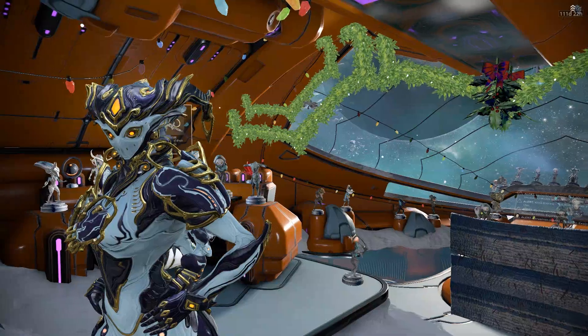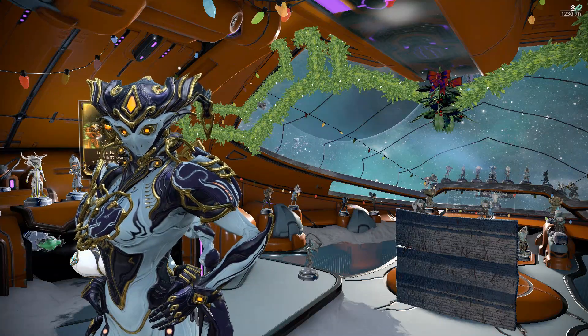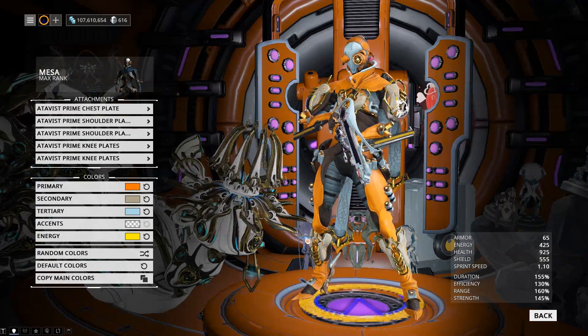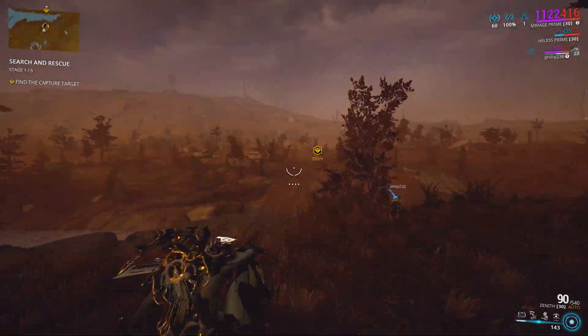The attachments and the syandana I tend to leave on the prime frame they come with these days, rather than move them around, because they seem to be more suited to the frame they come on. The shoulder pieces look really nice next to the Atavist Prime. I think this has got to be one of my favorites - these look pretty nice on any frame.